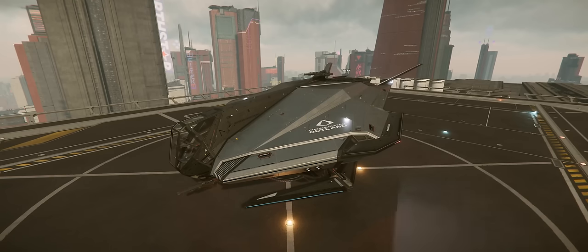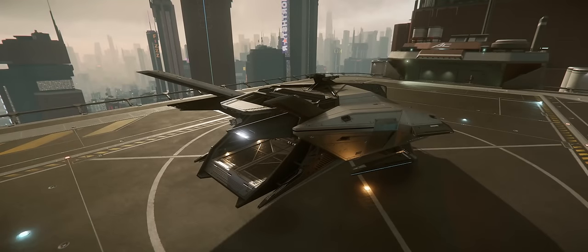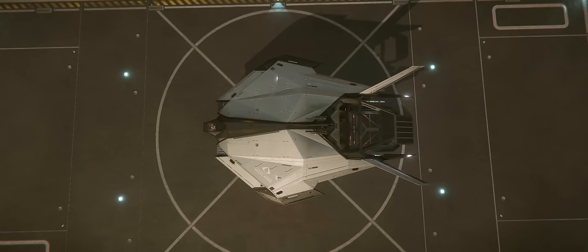Now there are some smaller options — things like the Cutter or the Pisces that some people suggested — but I really just drew the line at being able to carry a range of ground vehicles. The Nomad is Star Citizen's pickup truck, and while it doesn't have any internal cargo space, the flatbed at the back can take 24 SCU of cargo, and also has the ability to carry ground vehicles like both types of ROC mining buggy, or a Cyclone for getting to and from bunkers.